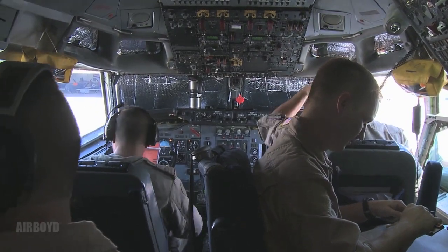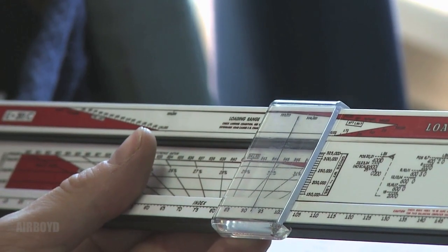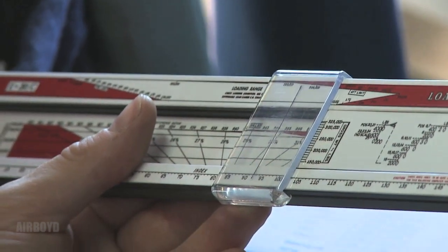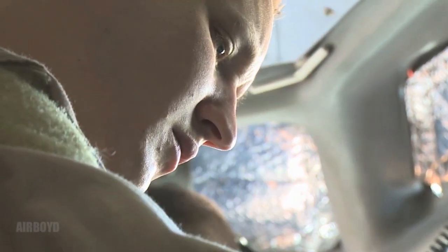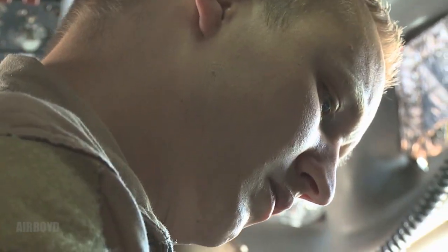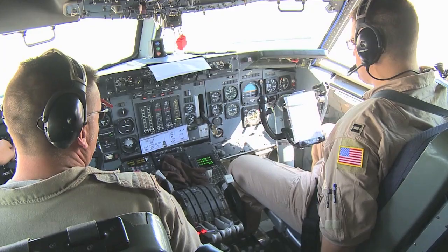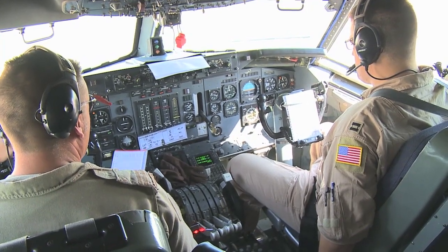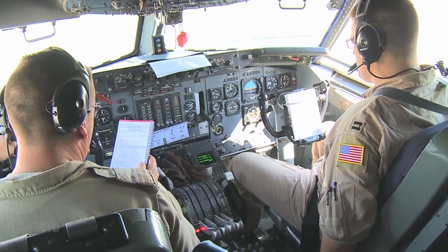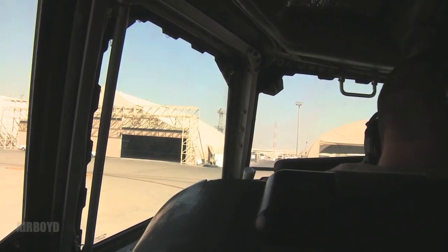We're going to start again. You think you need the active runway? We've got 9,000 feet and it's 6,300 on the landing distance and 4,100 on the ground. No temperature correction required. We've got to walk through the ground — ground, pilot.